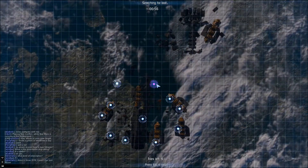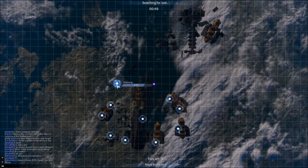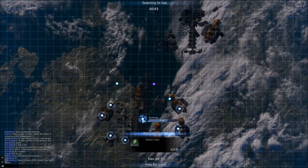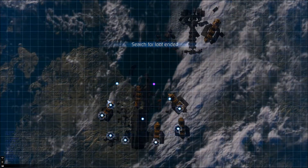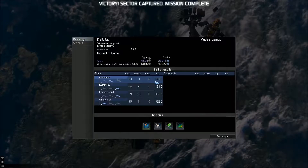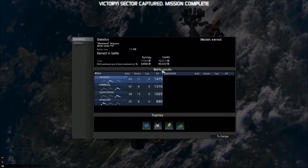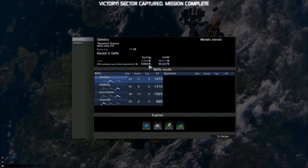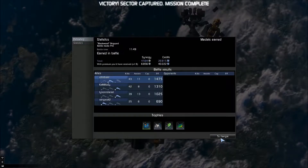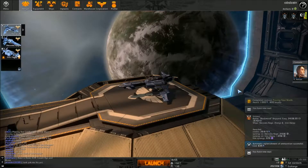Now you get to go for loot. Here's a purple - obviously I go for that. I get a unit I can put on one of my ships. The other bits give you broken parts which basically you get extra money for. You get four attempts if you win, none if you lose. I was the most effective vessel with 43 kills and 11 assists - very nice. You get synergy and credits. If you had a premium license, which you spend money for, you get a boost of about two-thirds extra synergy and credits.